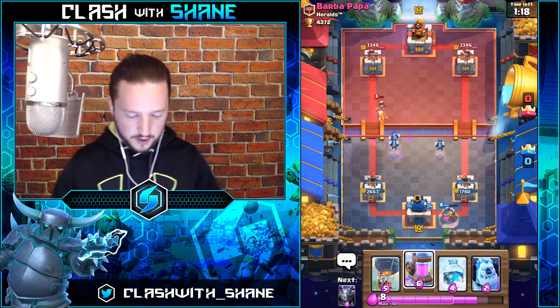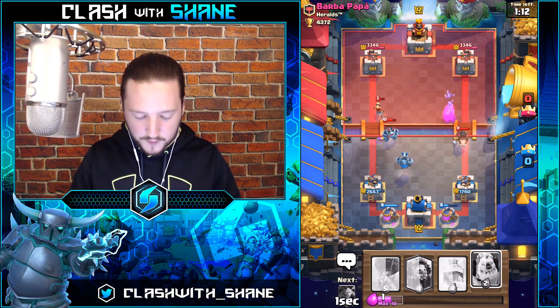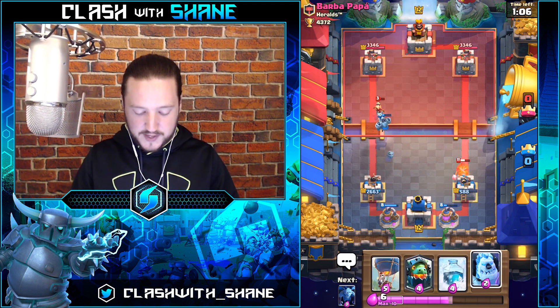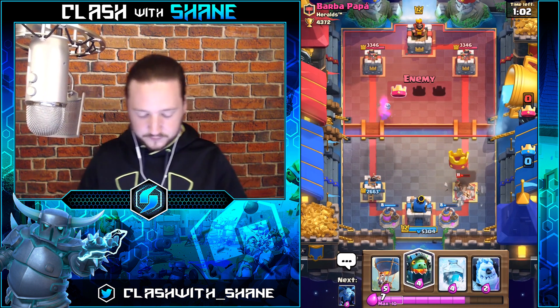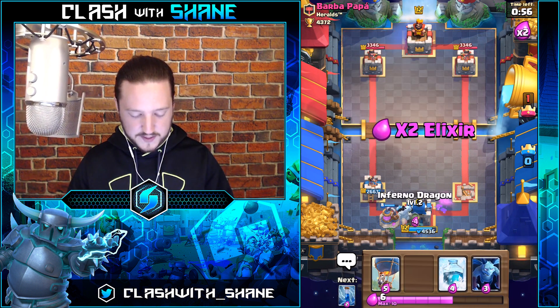It wasn't perfect but it wasn't terrible. We're going to ignore that tower on the right-hand side entirely and save the elixir for a stronger push later on, because we have two pumps going. So we're going to ignore that Hog Rider, go slow with an Ice Golem right here, then place an Inferno Dragon behind the Ice Golem.